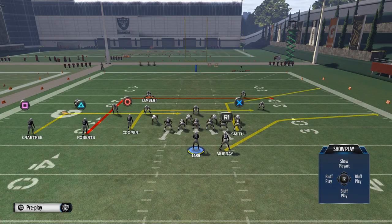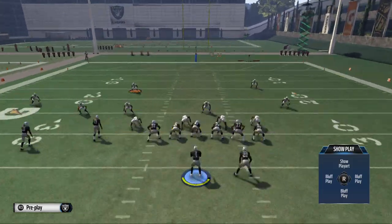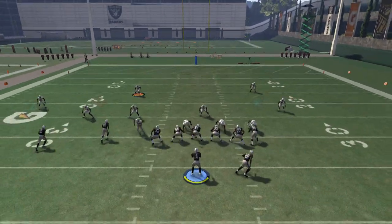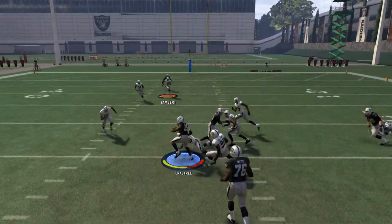If you don't want to do the motion to Crabtree — and I can actually kind of see why you wouldn't — just put him on a drag and then take Cooper and put him on a fade. If you do that, it's still going to give you the same kind of idea, and you're still going to be able to hit Crabtree against the zone.